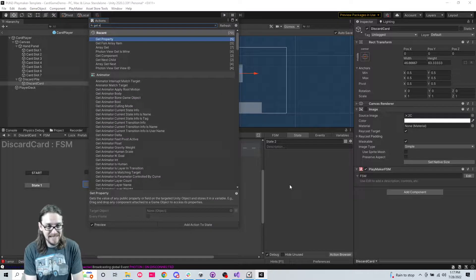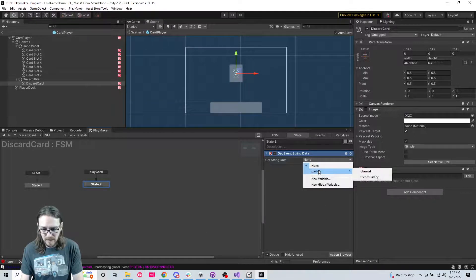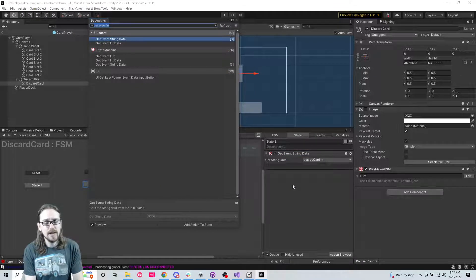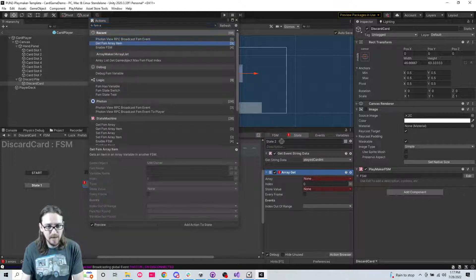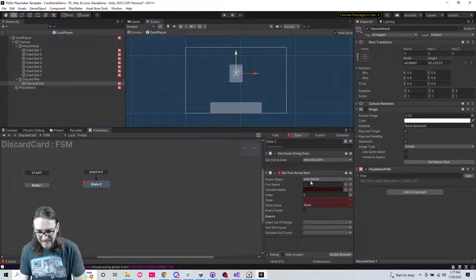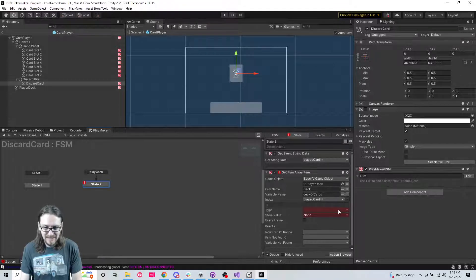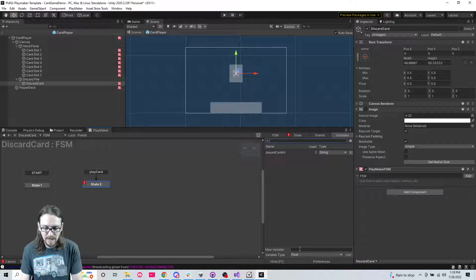We are going to 'get event string data'. The last event this received was the played card id. Then we're going to 'get FSM array item' - getting it from the player deck, FSM name is 'the deck', variable name is 'deck of cards', the index we want is 'convert played card int', and the type is a card scriptable object. We'll store the value as 'card object'.